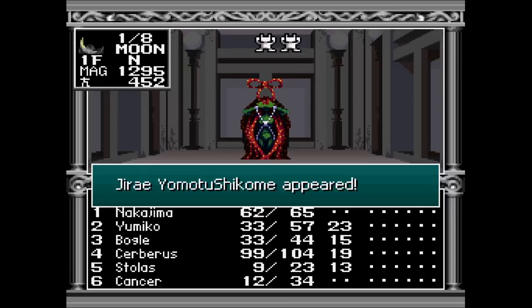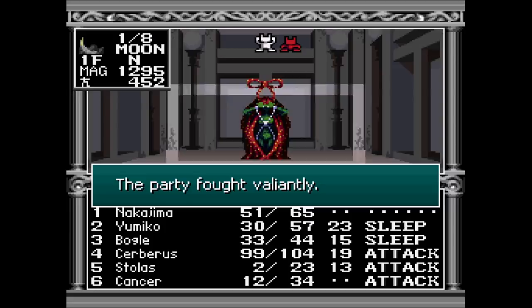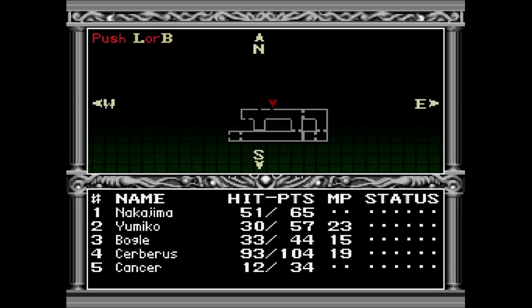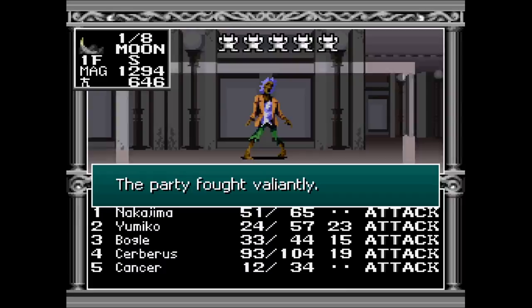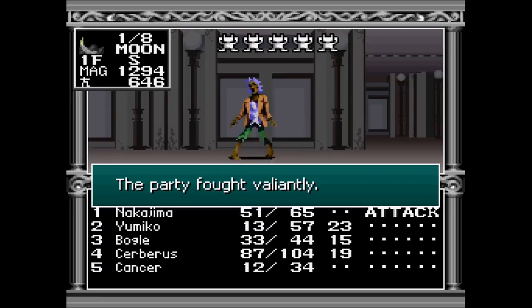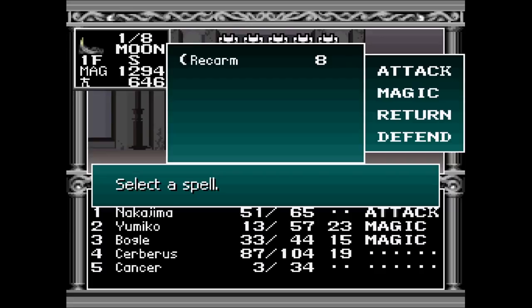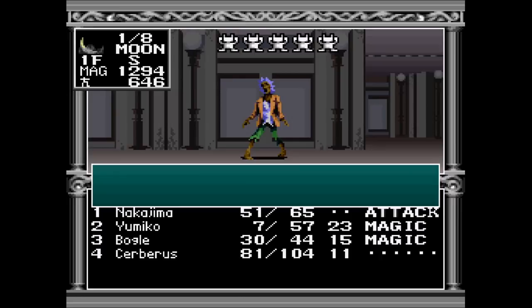Looks like the fan translator ran into a character limit there, but oh well — it's fine. Kind of a weird U-shape that we've gone through in this first part of the dungeon here. And as you can see, we've already run into our first palette swap enemy. Kind of unfortunate, but I guess that's just how the cookie crumbles sometimes.